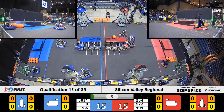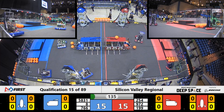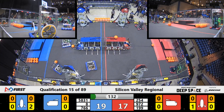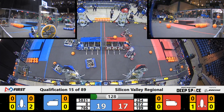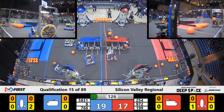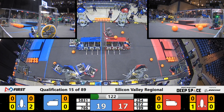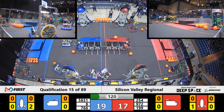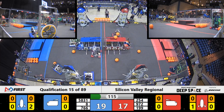Red Alliance cargo sitting on top of the cargo ship went a little bit too high - looks like it's going to hang out there. When the sandstorm is cleared up, we have a hatch panel placed by the Cheesy Poofs already on the Red Alliance side. Over on the Blue Alliance, we have two hatch panels already placed. And here comes Deep Blue playing some defense against MA Bears - they're in a little bit of a pushing match now on the Red and Blue Alliance sides.